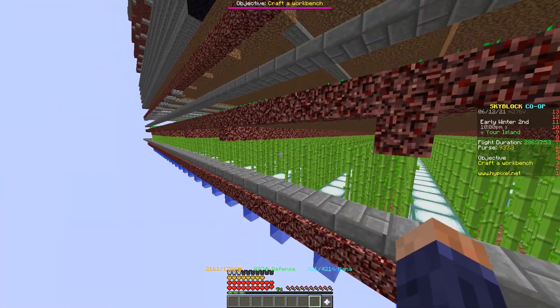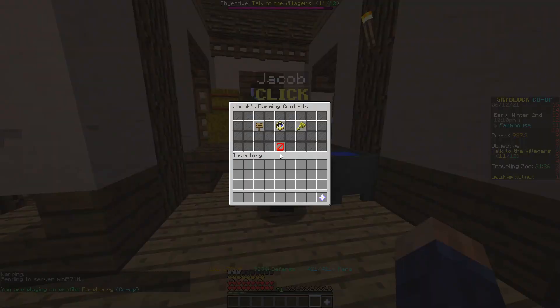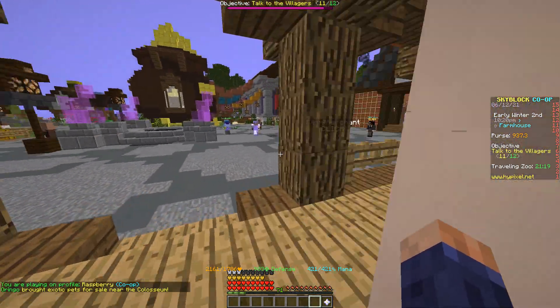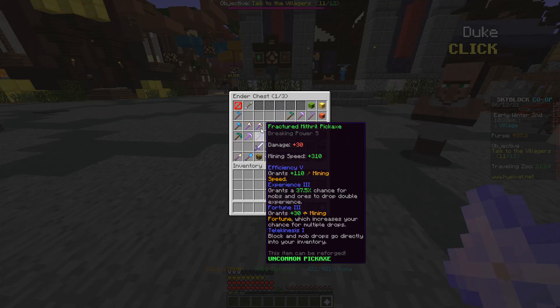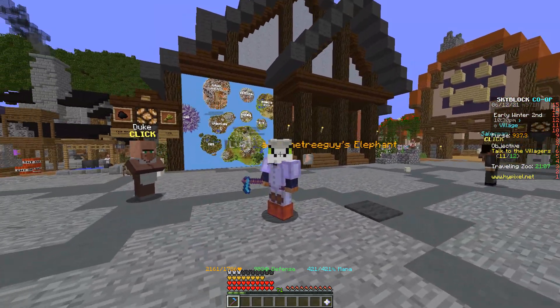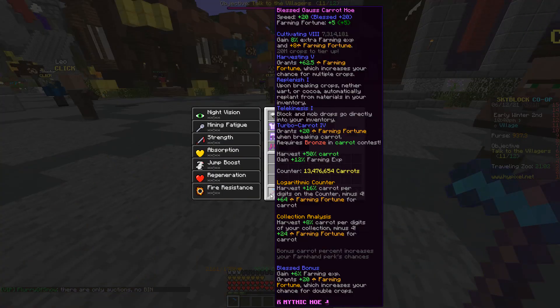Let's go back to the hub. So if you come here, I claimed all my contests — you do contests and then you get medals. I created a carrot hoe — it's a maxed hoe, tier 3, the highest level you can get, recombed.